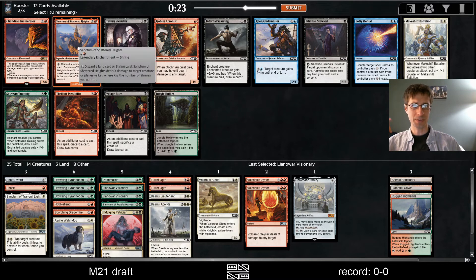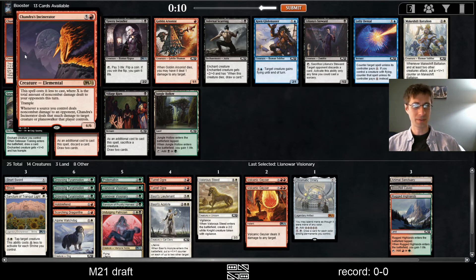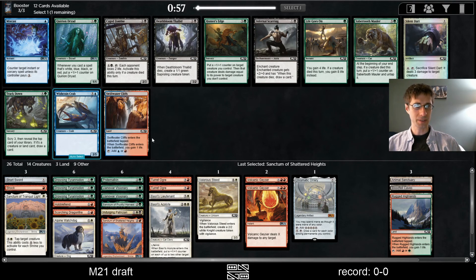Maybe I just want this Sanctum — then we'll have one of each. Discard our extra lands. The Incinerator's just good though — it's a 6-mana Dinosaur — we just don't get to make it any cheaper, not really. Hunter's Edge — hard to complain about this, especially with the Pteranodons.